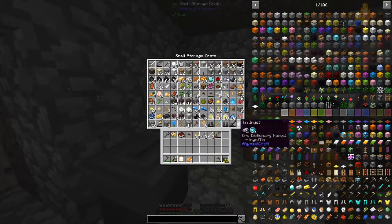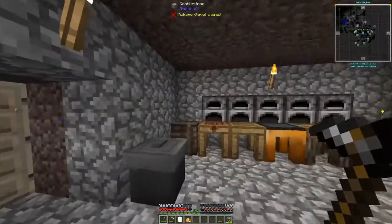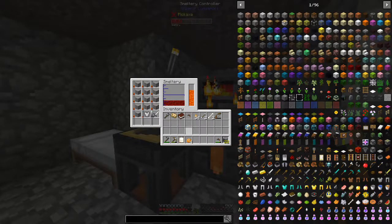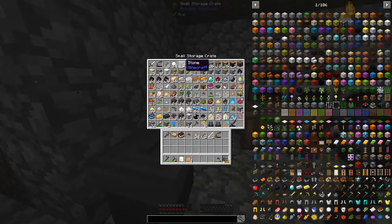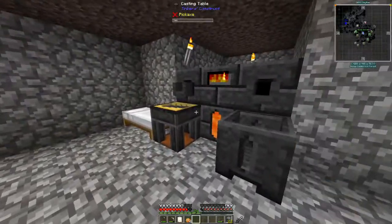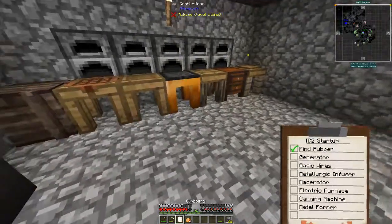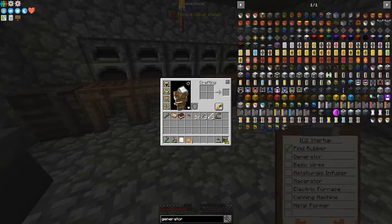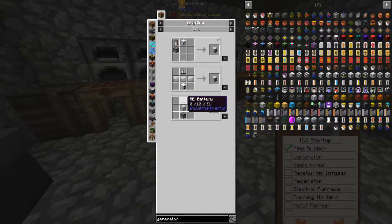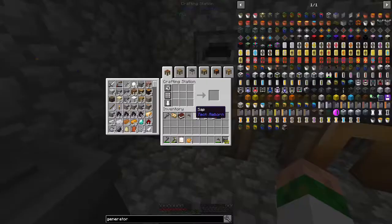Oh wait, where's that iron chestplate? There it is — full health. Can't be smelted because it has wood in it, I presume. We've got four blocks of iron — that's plenty. So we need to get started and build our generators. Build the IC2 generator. We need RE batteries, a base machine casing, blah blah blah. Let's get crafting.